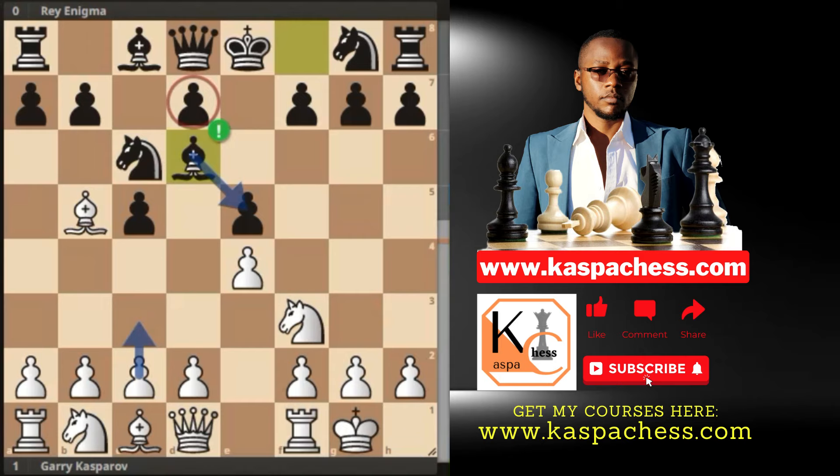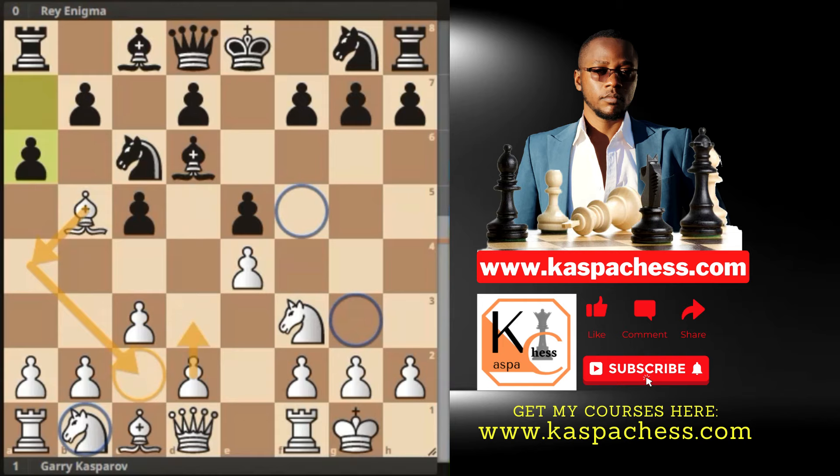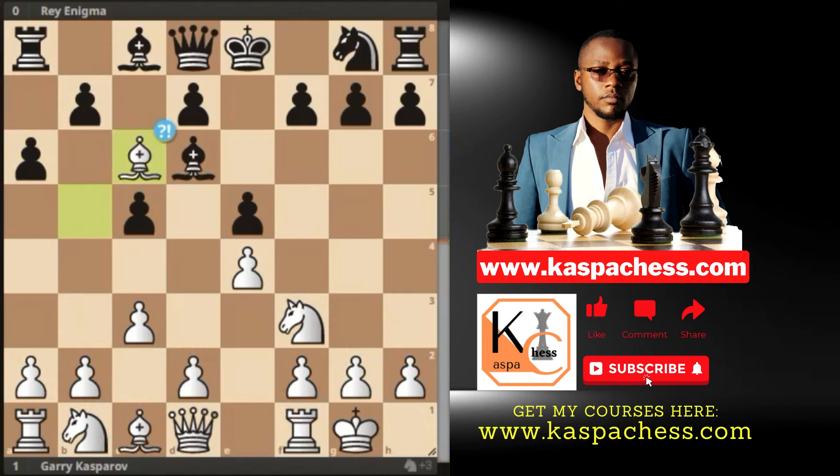Enigma played bishop d6, protecting the e5 pawn even though it looks like black is blocking his d-pawn — this is very normal in the Rosolimo. Pawn to c3 stops black's knight from sitting on d4 or b4 and supports the upcoming d4 push. A6 was played and here Kasparov made the first imbalance. The theoretical move is bishop a4 in the style of the Ruy Lopez — find a way to put the queen's knight on a5 by routing it through g3. But Kasparov played bishop takes c6 instead.